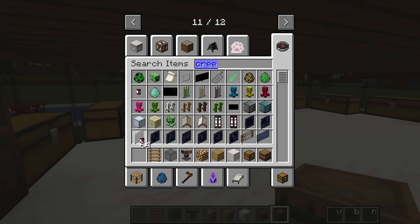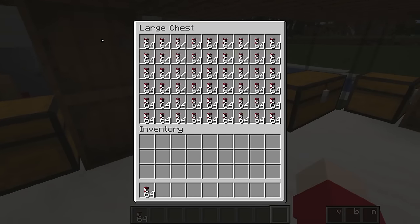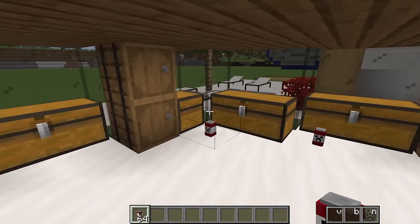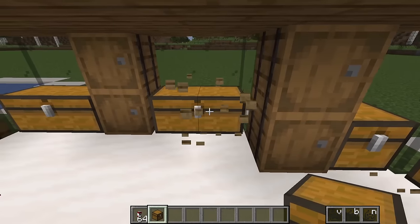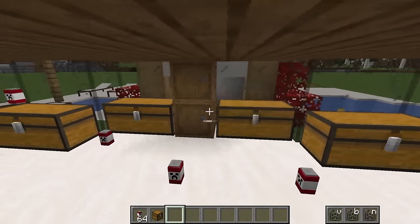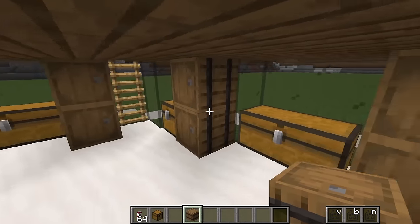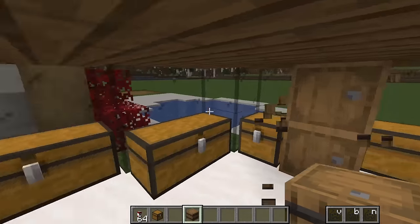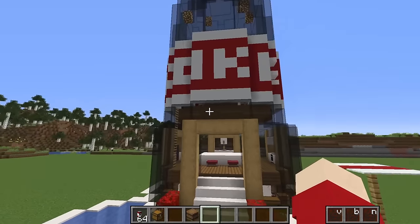Now it's time to get some Creeper Cola — this is the Minecraft version of Coca-Cola — and I'm going to fill up all of these chests with a ton of it. I'll also put a ton of it on the floor so it looks like it's spilling out of the chests. Now I'll replace all of these barrels with ones filled with the Creeper Cola. I have a ton of Creeper Cola in my storage and this Coca-Cola base is really coming along.